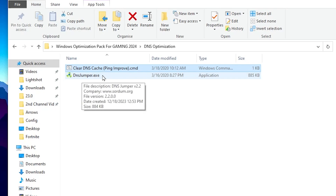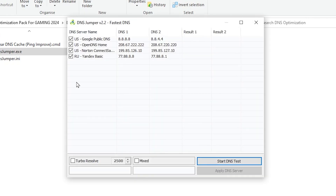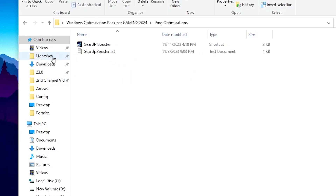After that, open the DNS Jumper active file. Go to the Fast DNS option, then click Start DNS Test — this will find the fastest DNS server for your PC. Check the Fast Resolve option, click Start Test, and identify the server with the minimum response time. Select that DNS and click Apply DNS to apply it on your PC.